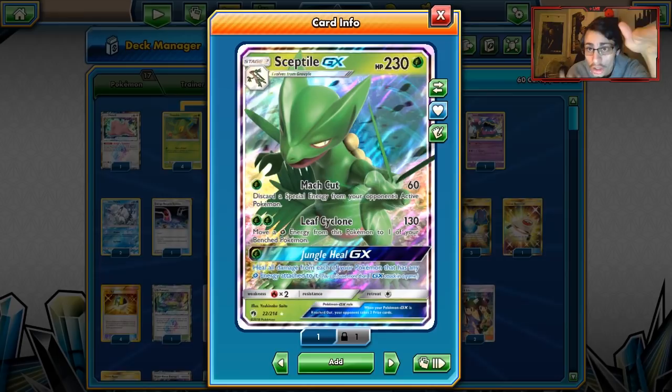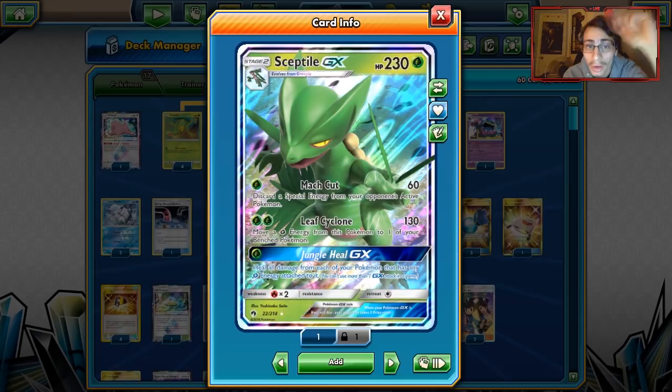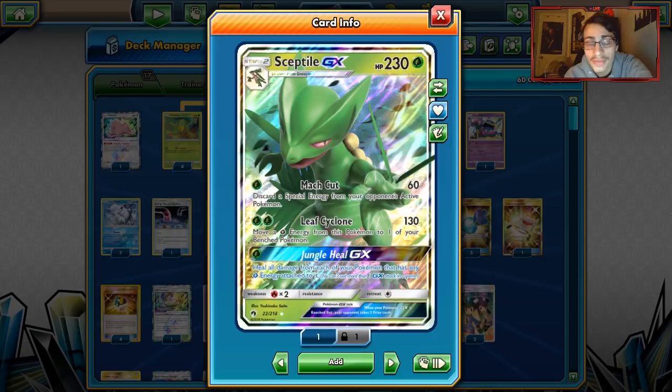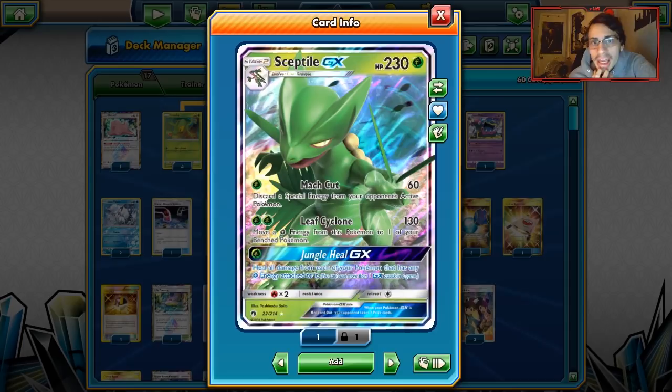Sceptile GX's first attack is Maka, which does 60 damage for one Grass energy and discards special energy from your opponent's active. It's a strong attack — if you play against Zoroark, you can run them out of energy fairly quickly since they rely on Double Colorless Energy. Maka can give Zoroark a rough time and really hurts any special energy-heavy deck in general.